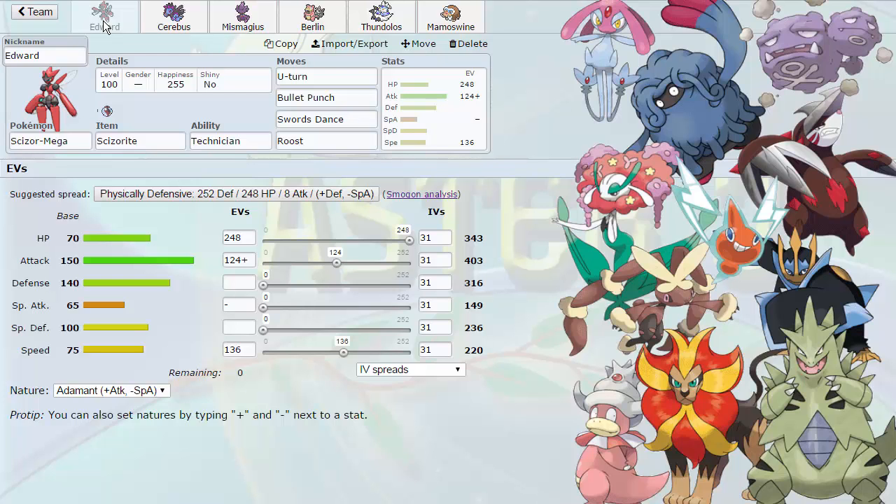I actually forgot to nickname my Mamoswine. Twerk — that's what it was. I couldn't remember the nickname we had given Mamoswine for our battle against Colton, but I went back and watched that video and I got it now. So that's our Mega Scizor set.